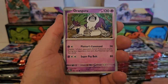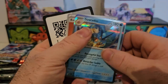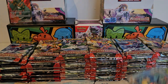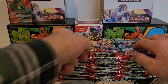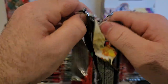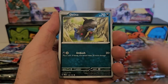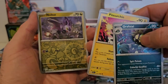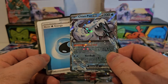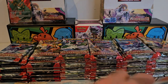We've got a Tinkatink, Toxicroak, Oranguru, Electrode, Kommo-o, and a Gardevoir. So far I've had a Skeledirge and a Quaquaval. What has been your toughest chase card? I'd like to get the Tyranitar for this set. Ooh, a Tinkatuff EX — very nice! That's another EX out of the way, I haven't actually got that one yet surprisingly.